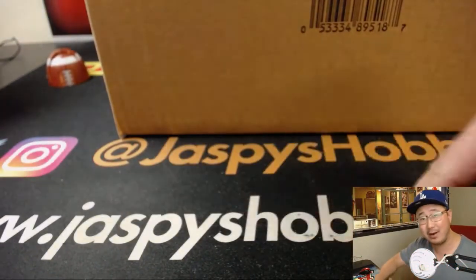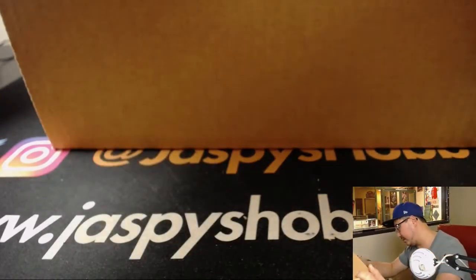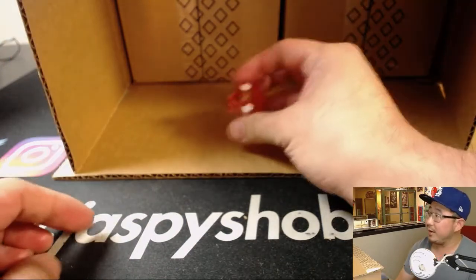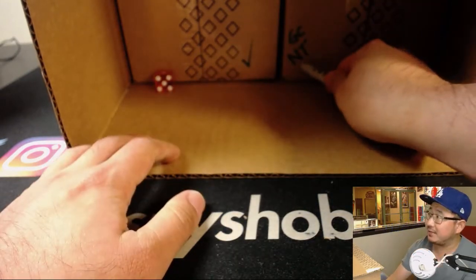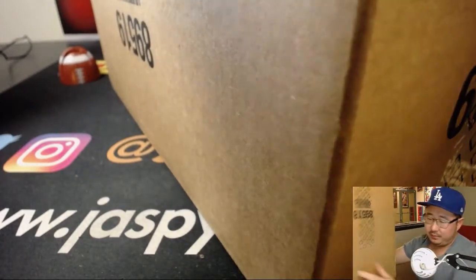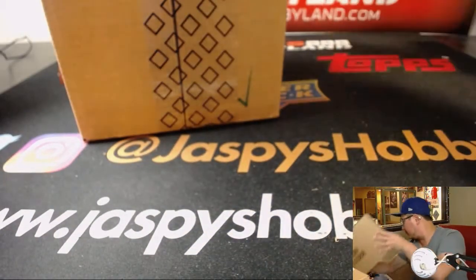Let's pull the camera back — there are more letters here. Each inner case, as you know by now, has 8 boxes. So now I'll pop this open and see which 4 boxes we're going to do.